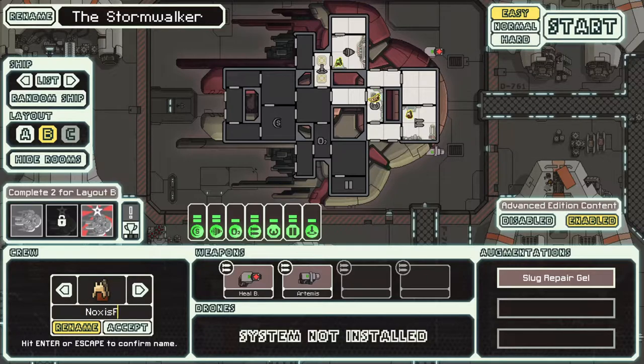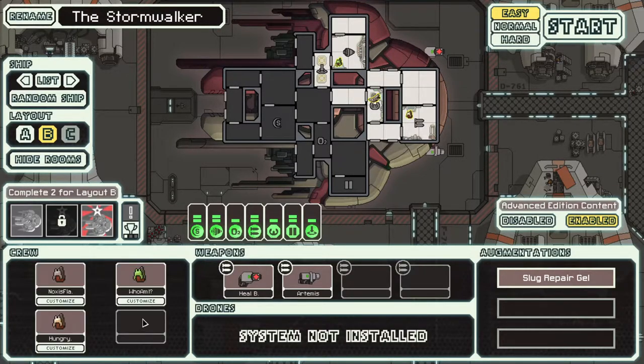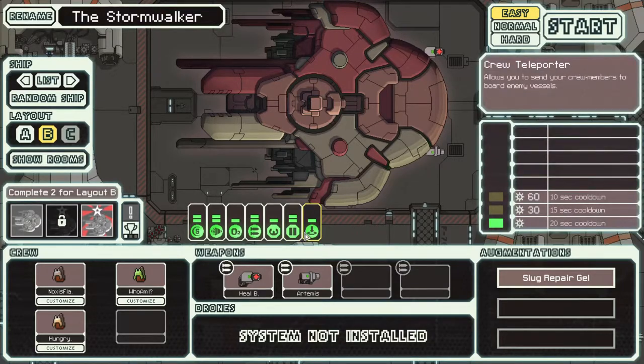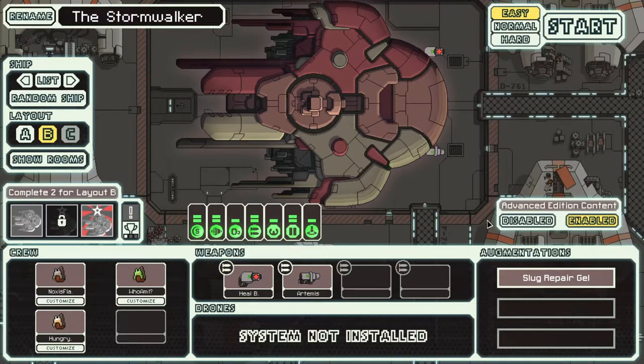So we're going to go with a classic crew here. We're going to have myself, Noxus Flack, as the captain. The beginning of this playthrough is going to be rough, because the strategy of this ship is: teleport over there, get damaged, use missiles to heal your own people, and you have no other ability to heal. So we really need a plan on upgrading the ship.